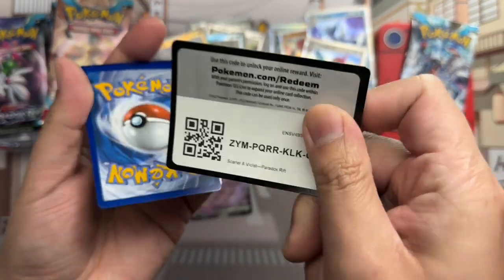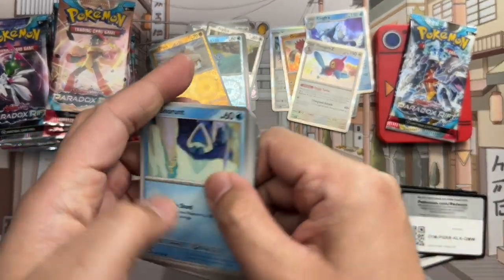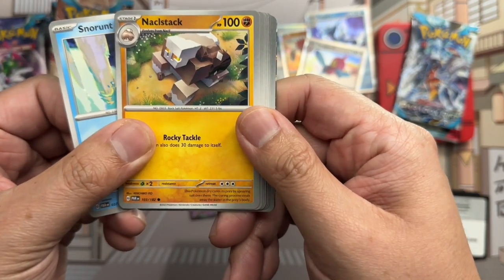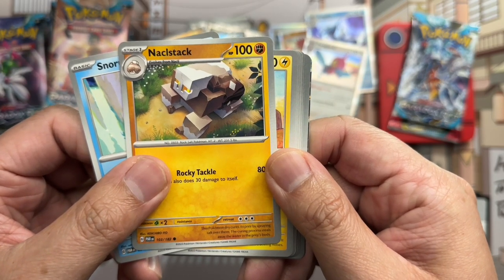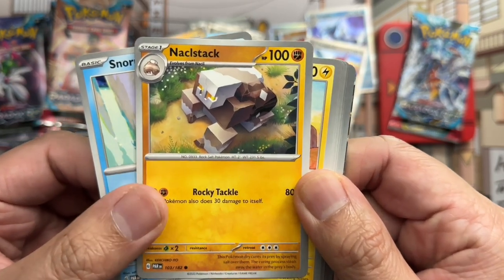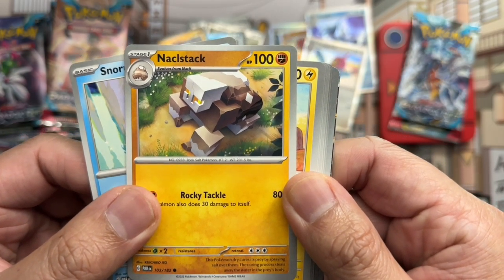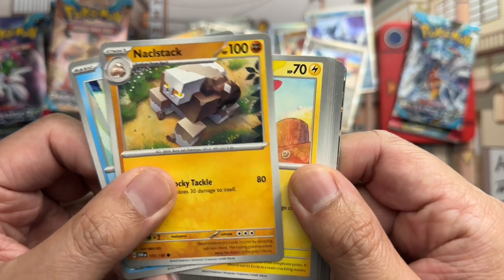Here's your code card. Snorunt, Knacklesack — that's such a weird name. Is it just me or does it look like a Minecraft gorilla? Mind you, I did not play Scarlet and Violet, so I probably have a little more context to gain there.